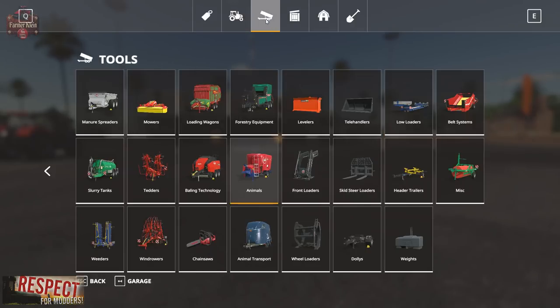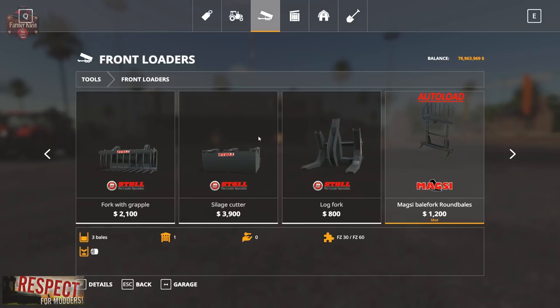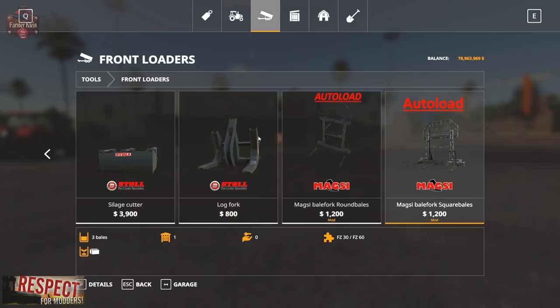So we go to our tools section and we go to front loaders. Currently the only version available is for front loaders. By comments from the mod author, there are telehandler, wheel loader, and possibly even skid steer variants in the works. He's wanting to make these configurable, otherwise he'd end up having two in every single category — front loaders, wheel loaders, telehandlers, and skid steers. This mod can be found over at modhoster.de, and I will link that in the description below.